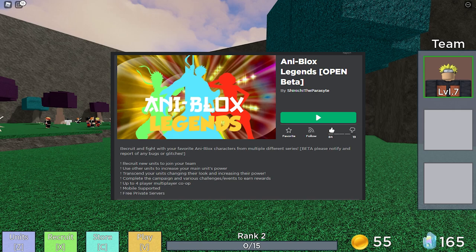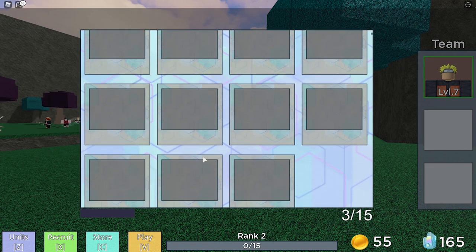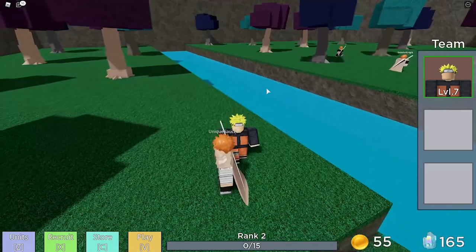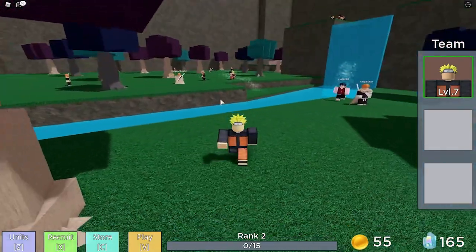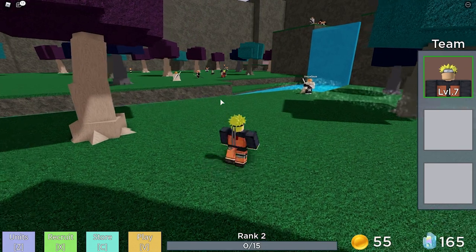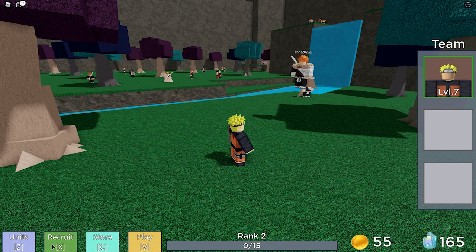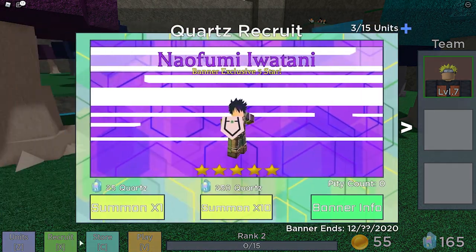It's almost like a gacha game on mobile. As you can see I have a team over here — I just have Naruto because you start out with one of three characters: Luffy, Naruto, or Ichigo. I chose Naruto. You've got your units, and then you have Slimes which are used to level up your team.